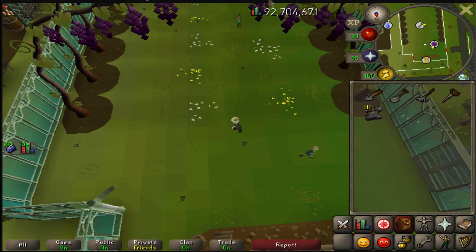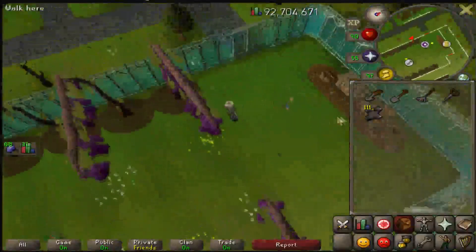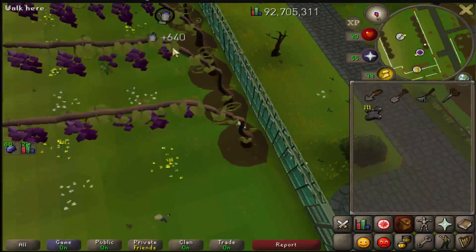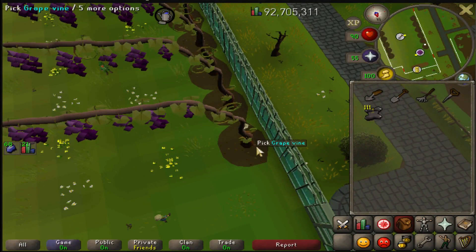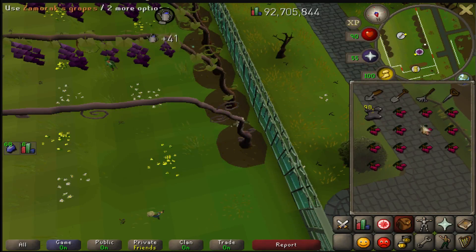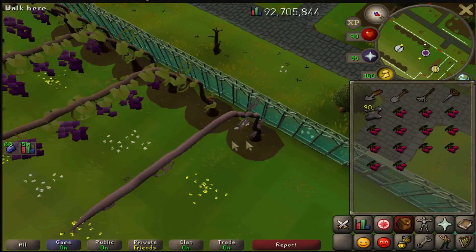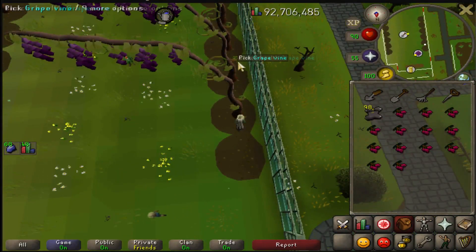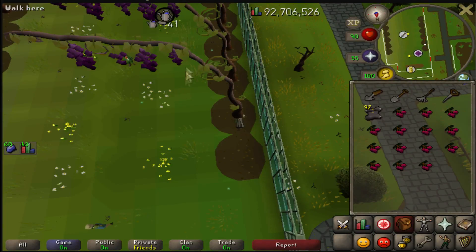After about 30 minutes, go harvest the grapes — it's really simple, just have the blessings in your inventory and harvest. You get 640 XP just for checking the health, then roughly 9 to 10 grapes on average, scaling a little with your farming level — I actually got 13 this time. Clear the dead vine when done and restart the process. Each grapevine yields about 1000 XP, adding up to about 12k XP per run.